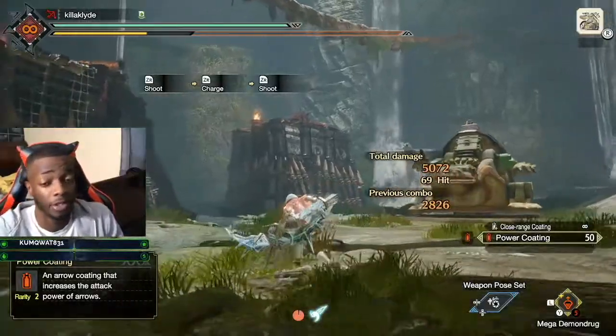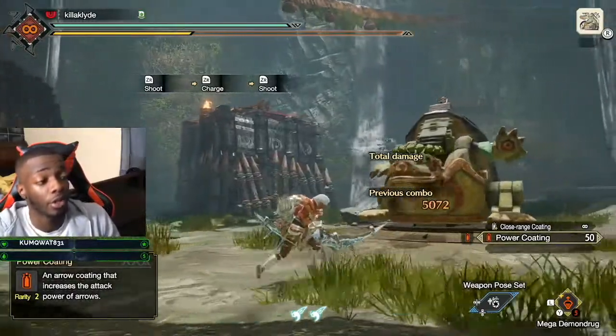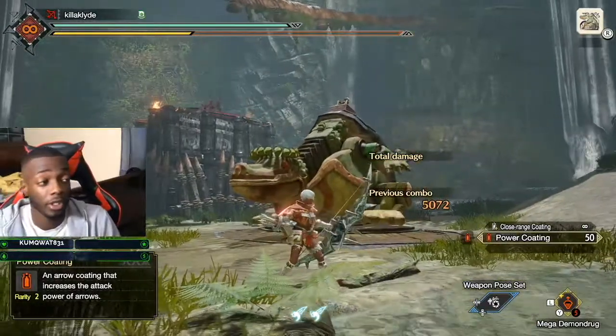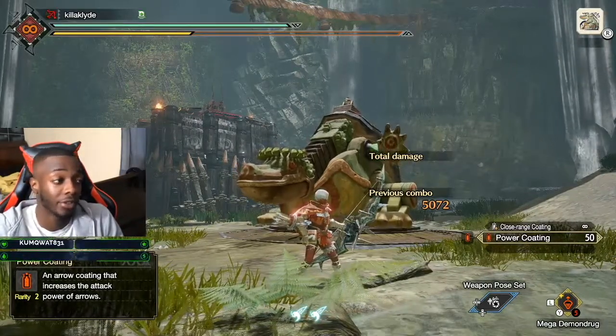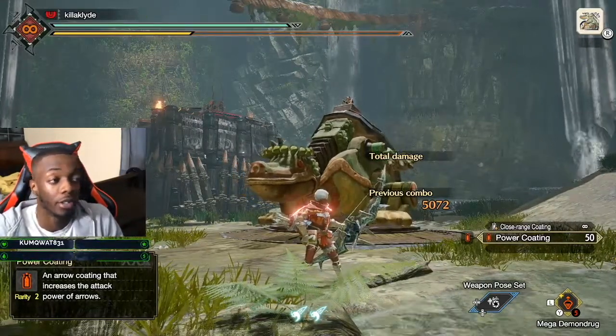We got some damage in there — as you can see, this bow hits super hard. It's really good, and if you exploit the weakness on your monsters, you're going to be hitting really hard.